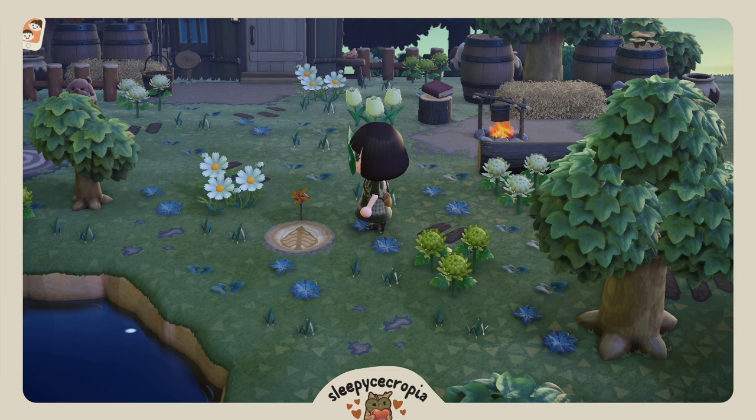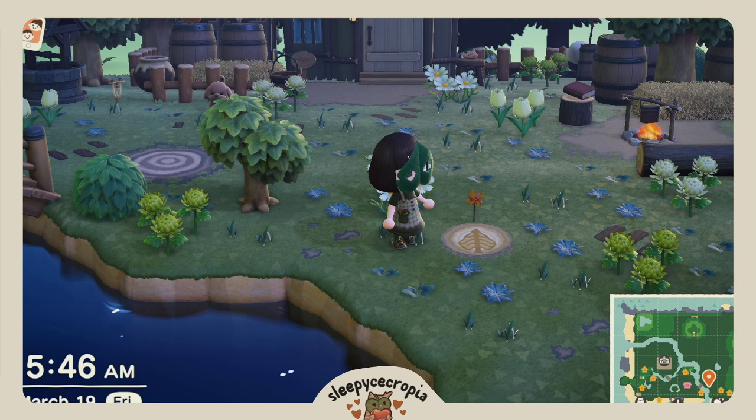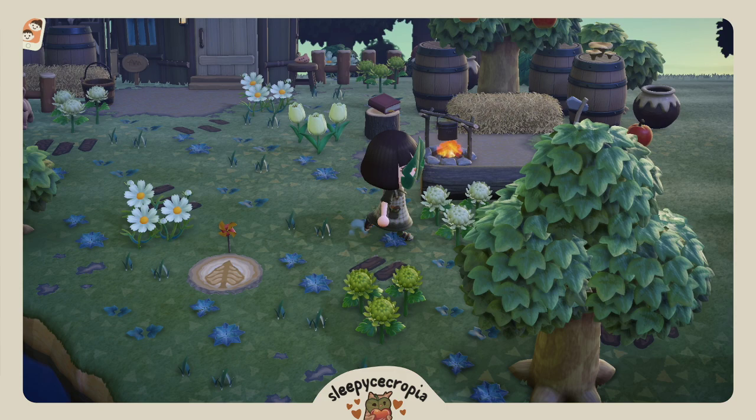Here's my little Korok stump with the pinwheel. I'm going to hide a bunch of these all over my island and make it kind of like a game — I'm also going to have a bunch of Koroks that you have to find. I'll make a list of how many I place and then you just have to find them all whenever I upload a dream address. I thought this was super stinking cute.